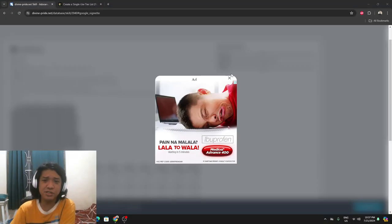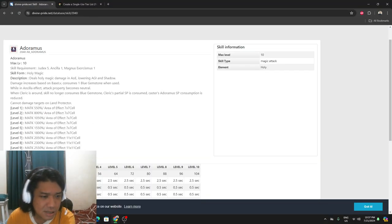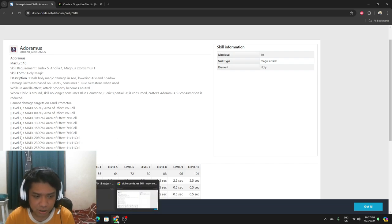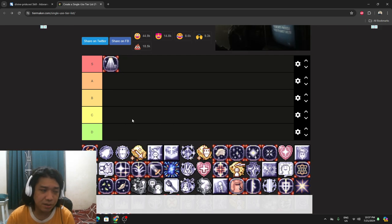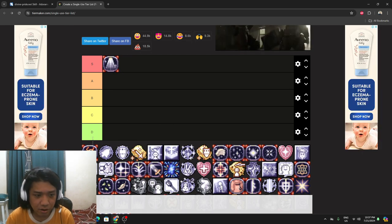That's the Adoramus skill — the bread and butter. We'll put this in S class, because obviously that's the main thing.